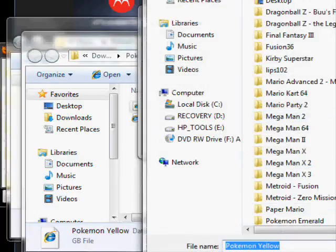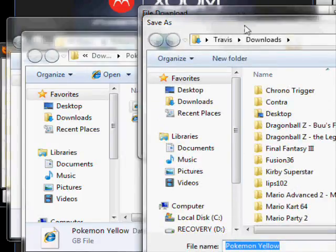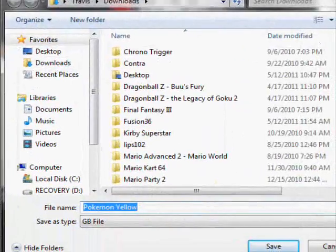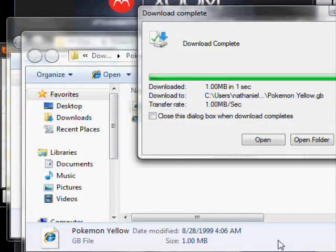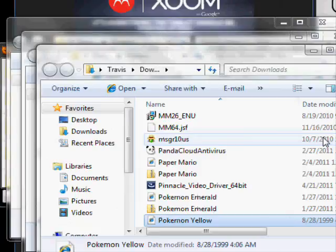Click Save, and hit save again once that pops up. Then hit 'Open Folder' and there it is.